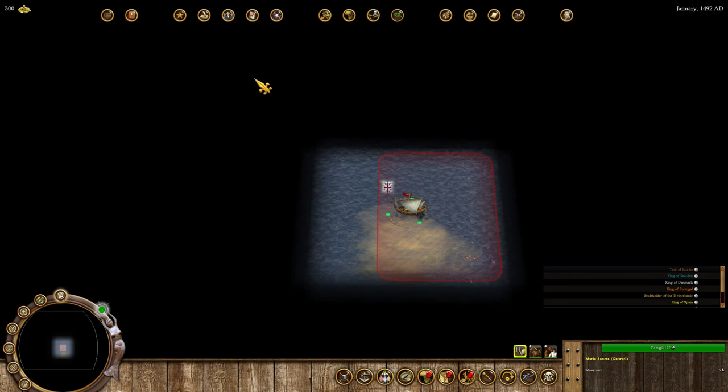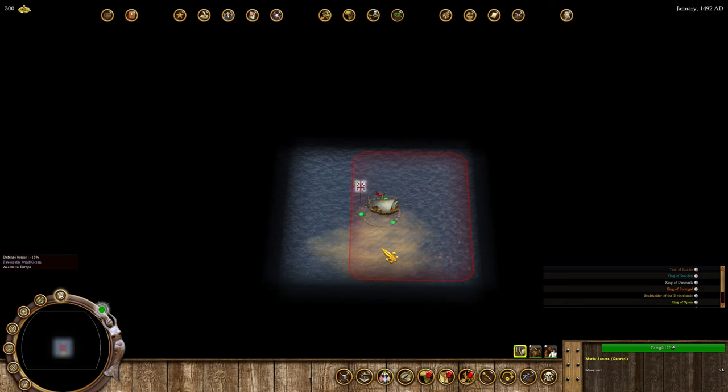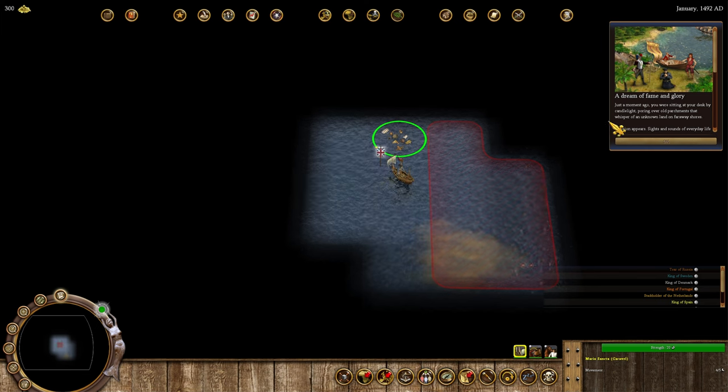In this mod there are actually weather systems on the water. Below us there is a favorable wind, which doesn't cost any extra movement to move into, but if you end your turn there you have a minus 15% defensive bonus to anyone who attacks you — giving them a better shot at sinking you.